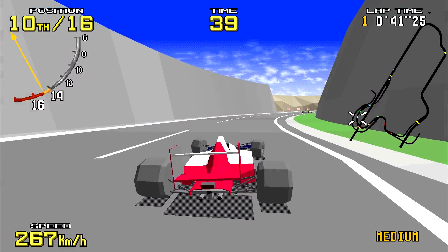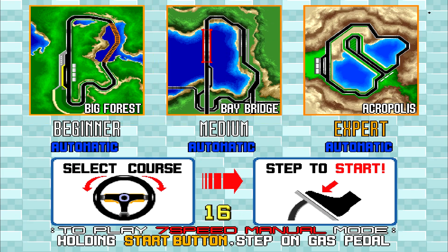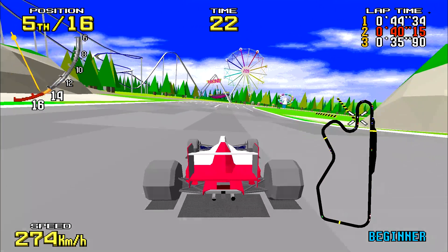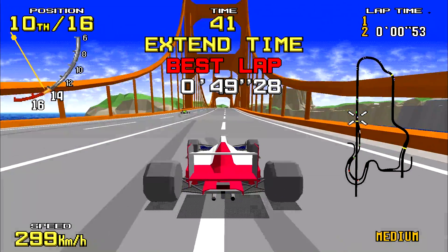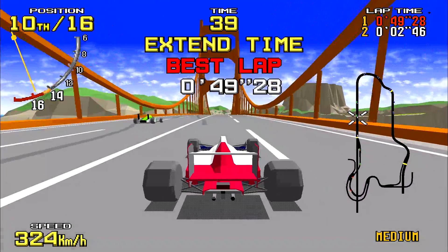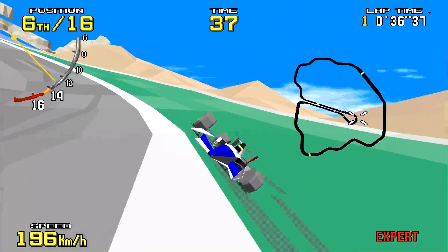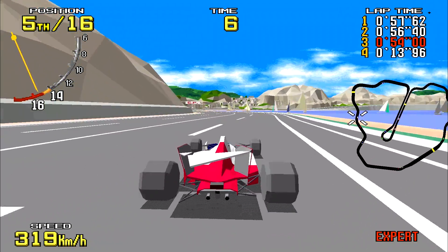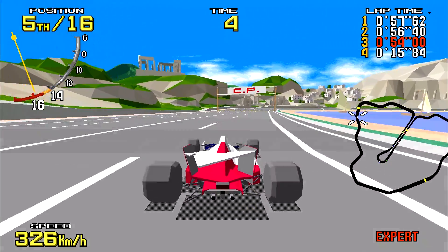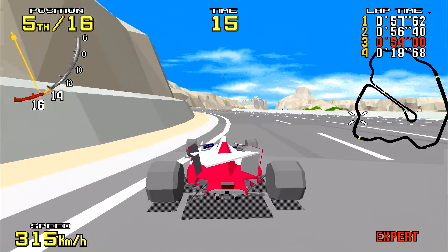For those unfamiliar with it, Virtua Racing consists of a five lap race on one of three different tracks, each with its own notable landmark. Beginner track Big Forest is located right next to a fairground, intermediate track Bay Bridge features — well — a big bridge, and the expert track Acropolis has a hell of a hairpin turn that's easily the most notorious corner in the game. A trio of tracks may not seem like much by modern standards, but the game's unique handling and extremely efficient AI racers means mastering them will still be a challenge that'll take a while.